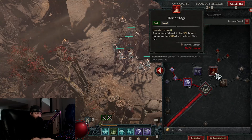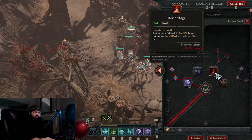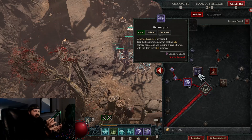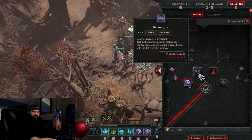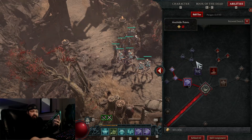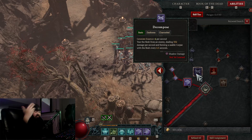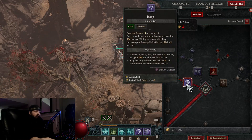I was using Hemorrhage until yesterday, when I decided to re-spec and basically focus on my shadow or darkness damage. I could have gone to Decompose, where you channel a stream — it looks like dust or cloud — and it decomposes the flesh off enemies, forming a usable corpse every two and a half seconds. That sounds nice with corpse explosion and the ability to heal your minions off corpses. But instead I went with Reap.